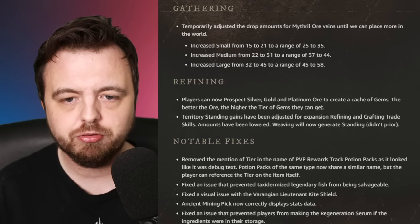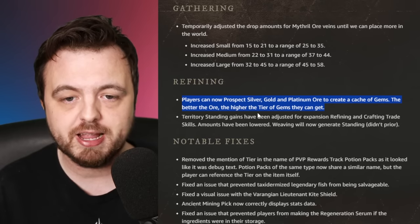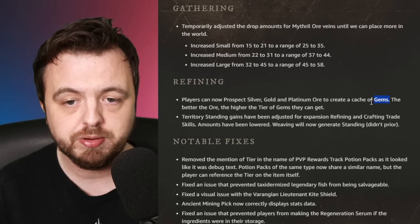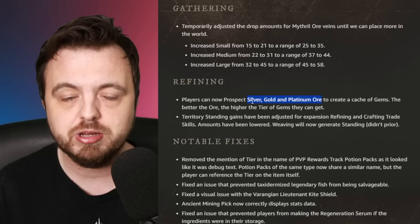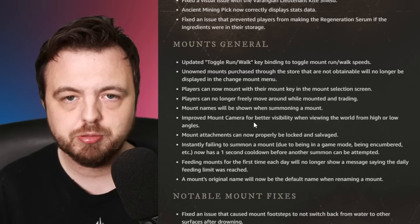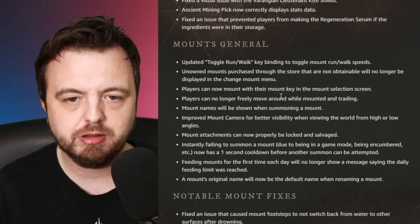The orichalcum issue should be addressed the same way, but it caused a bit of a panic on the trading post. Players can now prospect silver, gold, or platinum ore to create a cache of gems. This could mean gems go down in price or that platinum ore goes up - we don't really know yet. It might be a bit early to bulk buy, but platinum ore very quickly went off the market on the trading post.